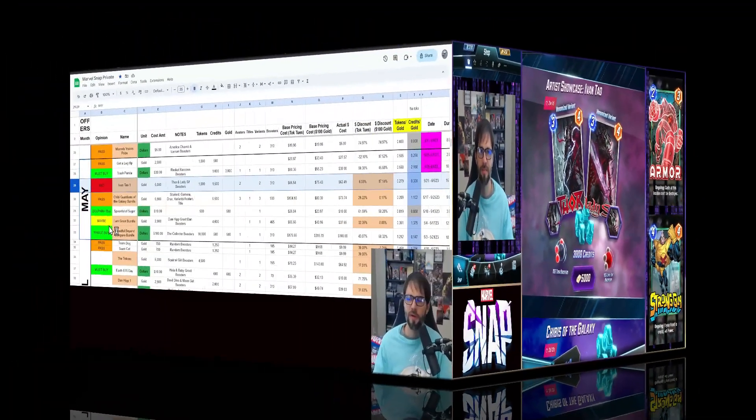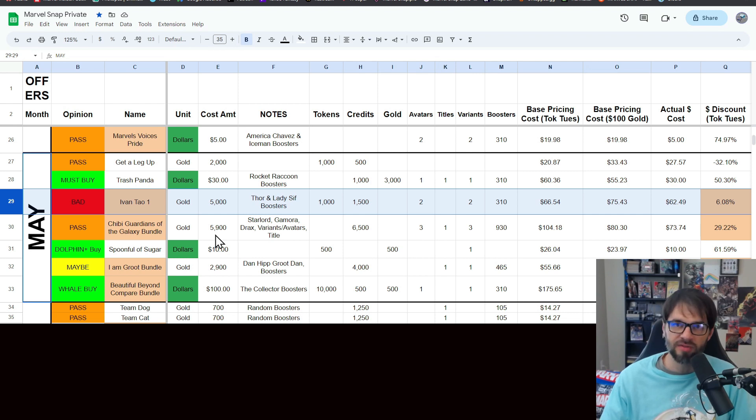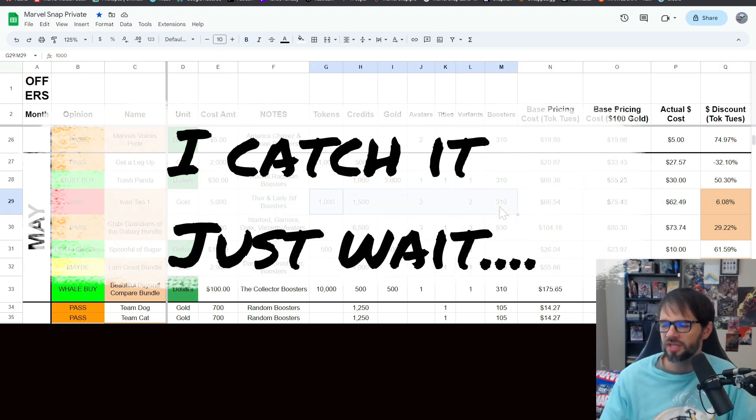The only additional thing you get out of this is 3,000 credits. So giving all of this, you'll get some cosmetics and some progression. Let's dive into the spreadsheet. I track all the offers on a spreadsheet and classify them — spoiler, I've got this one classified as bad, so obviously I'm not a fan, and I'm going to tell you why.